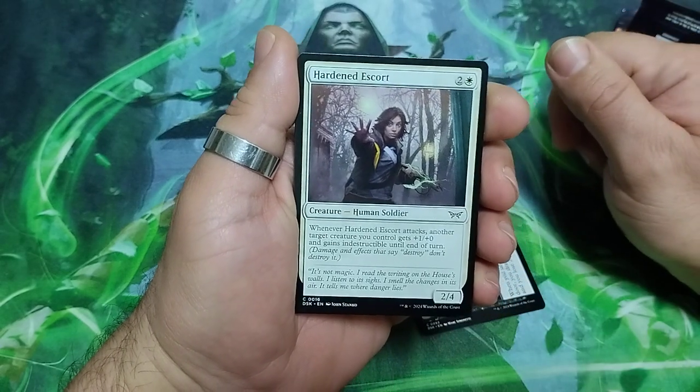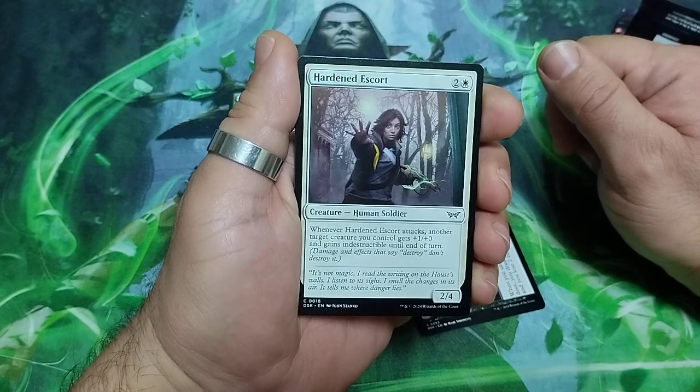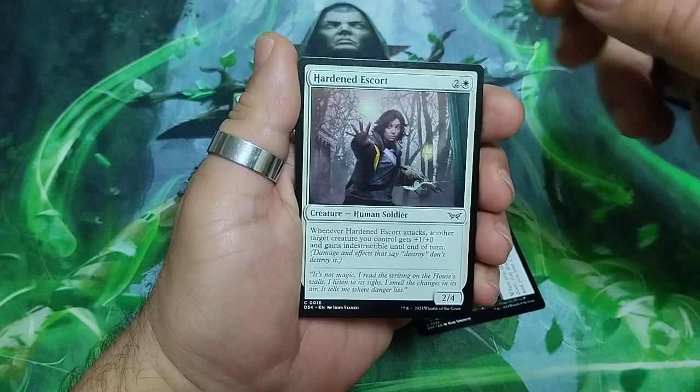Hardened Escort — three drops. Whenever he attacks, another target creature you control gets plus one plus zero and gains indestructible until the end of the turn. It is a 2/4.